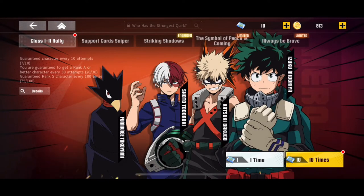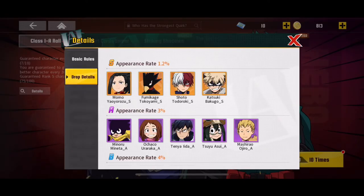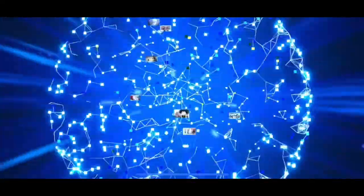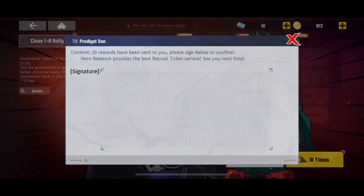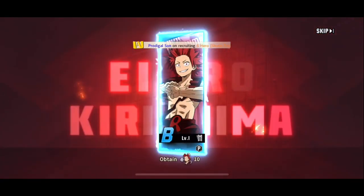Now we're going to go over to these hero tickets. These haven't been kind to me — the drop rates haven't been good — but I'm still looking for my first S tier, so we're going to pop these open either way. I am at least guaranteed an A tier just because this is my 30th pop. Let's go ahead with another S, and we get yellow flash. We got a Kirishima, which is good — Kirishima is one of my favorites.